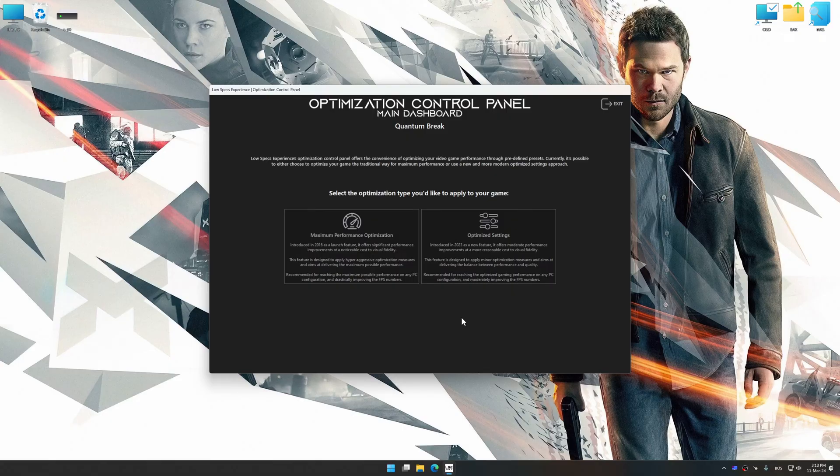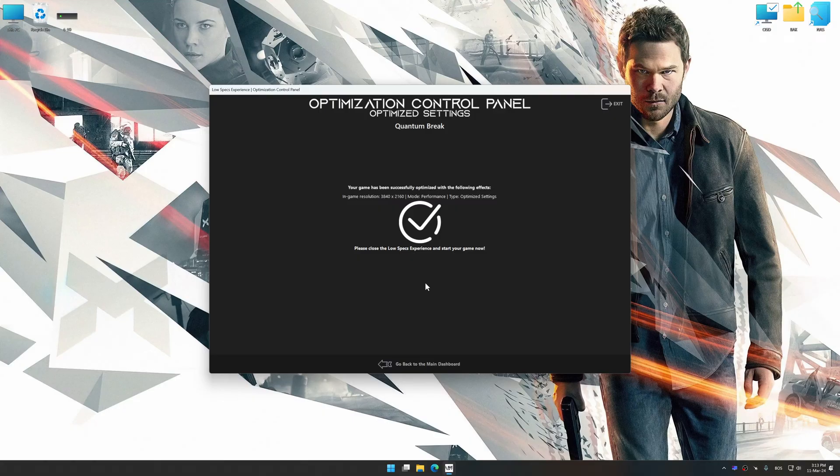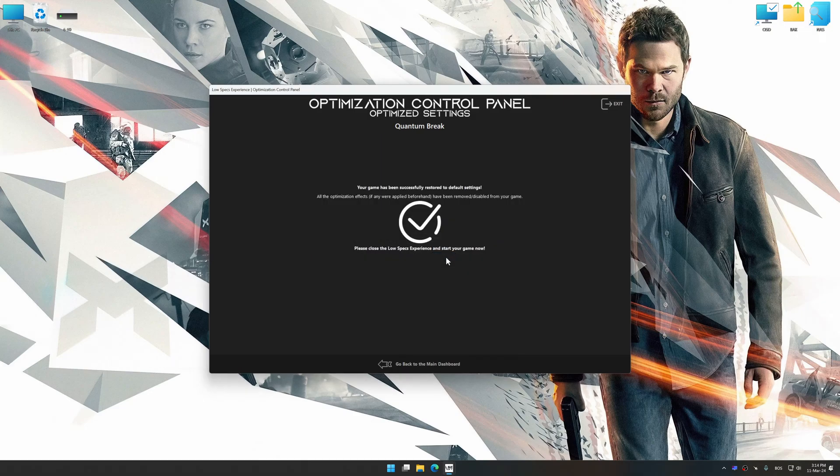Once the optimization control panel has loaded, select the desired optimization presets and the rendering resolution for the game. Feel free to experiment with the optimization presets and the rendering resolution to see what works best for your system. To apply the optimization, press the Execute Optimization button and then start your game. Also, if you are unsatisfied with what you see, you can easily remove the optimization effects.